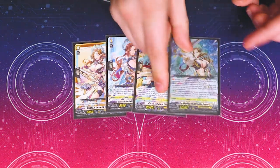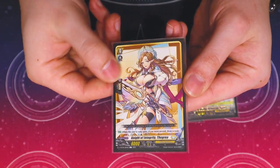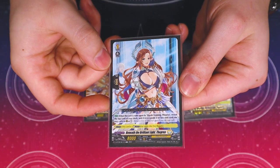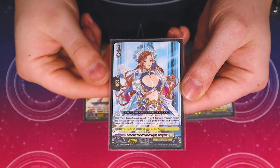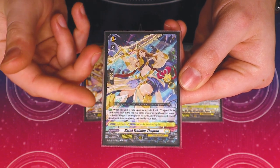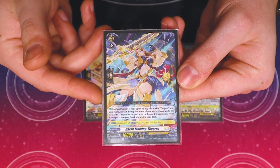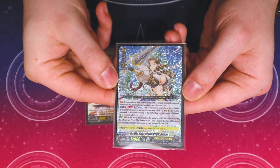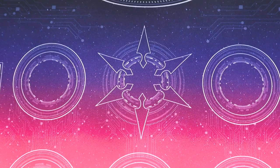Starting off with our ride line — the classic Gray line. Grade zero is the classic Gray artwork starter. Grade one: when you ride the grade two, you reveal the top card and call a grade two or less to rear guard, rested. Grade two: when you ride a grade three with The Grad name, you look at the top five for a unit with The Grad name and add it to your hand. Then we have Light the Gray as our main ride target for the ride deck.